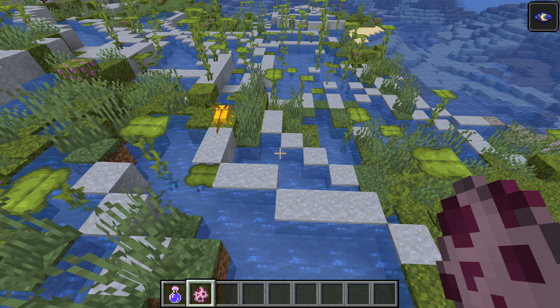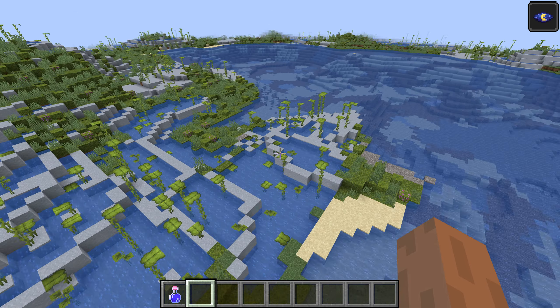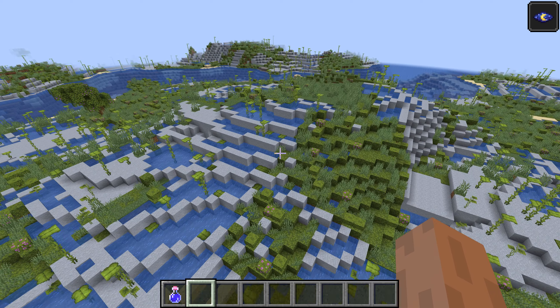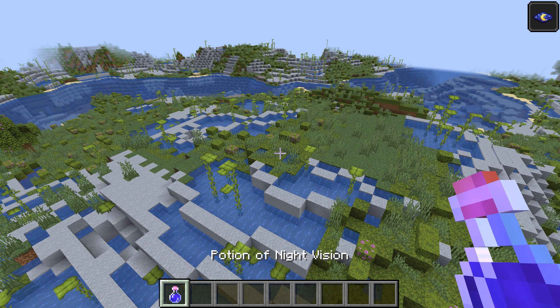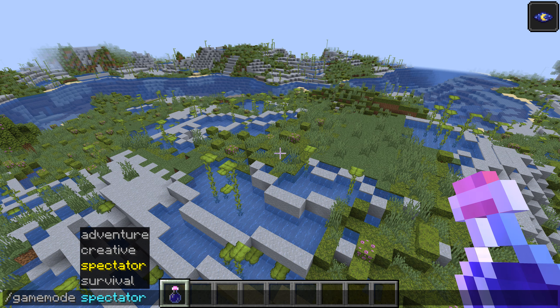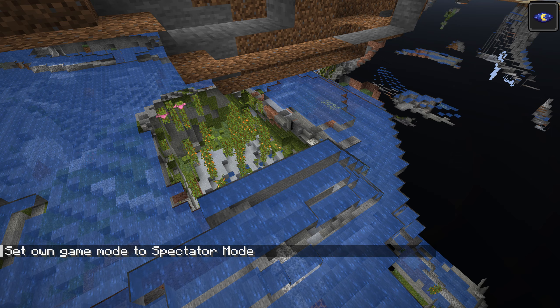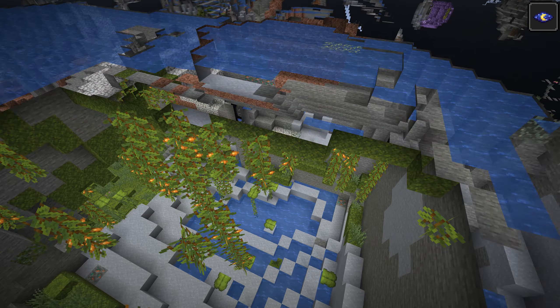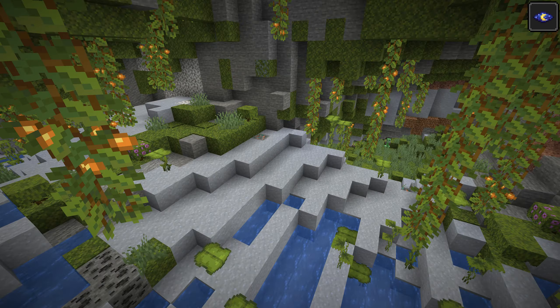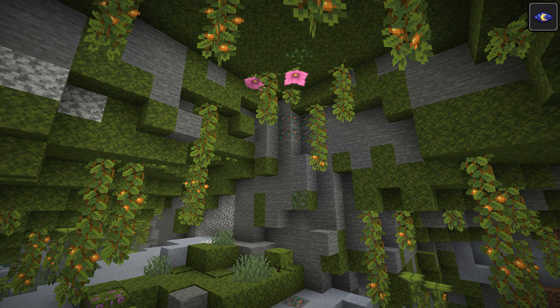Axolotl. Now that we've got the stuff, let's go underground. Game mode - Spectator. And down we go. Look at that - so that's a lush cave. Interesting. I'd rather like this.